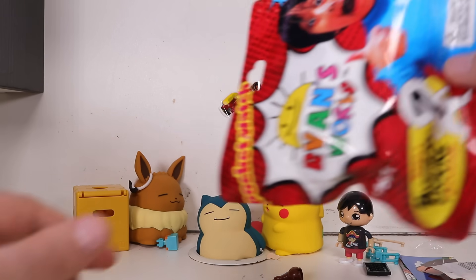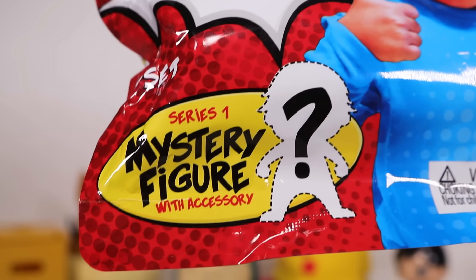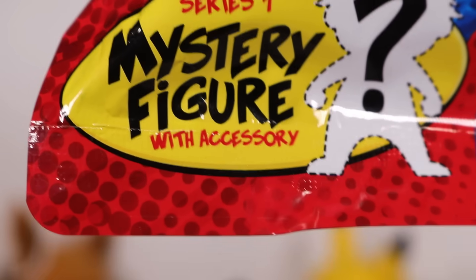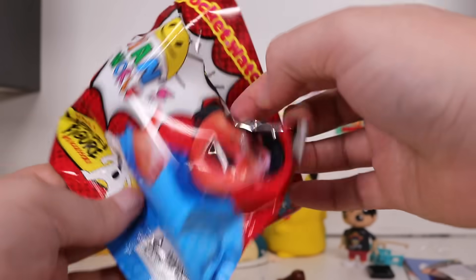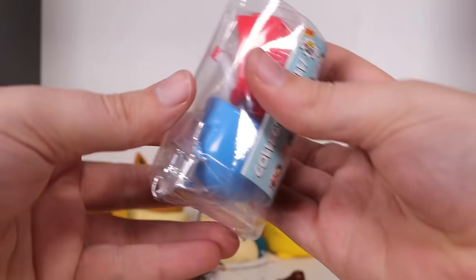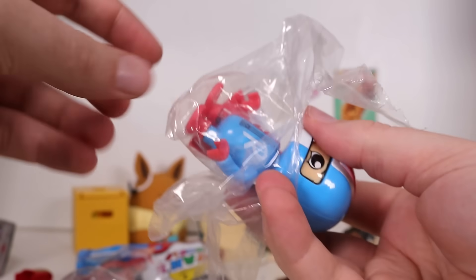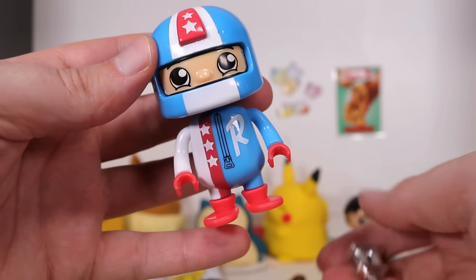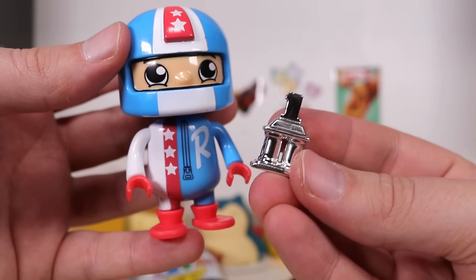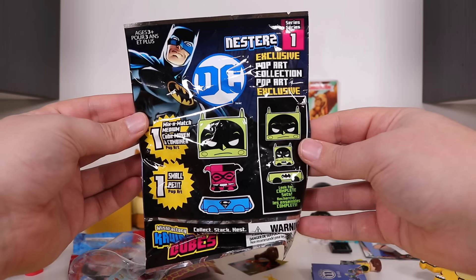I'm much more excited to get into more Ryan's Toy World. Series 1 mystery figure — they've thrown in a free accessory. Let's see what Ryan has in store for us today. He's in a nice little tube. He looks like a race car driver. They're actually pretty good quality for what they are. He's got what I think is supposed to be a trophy. This is the accessory.